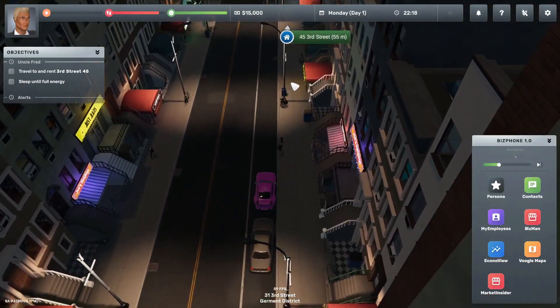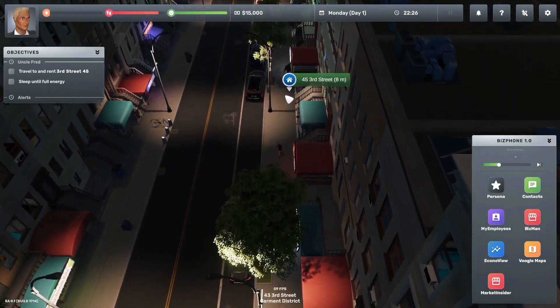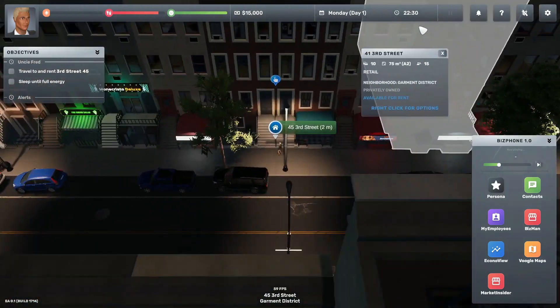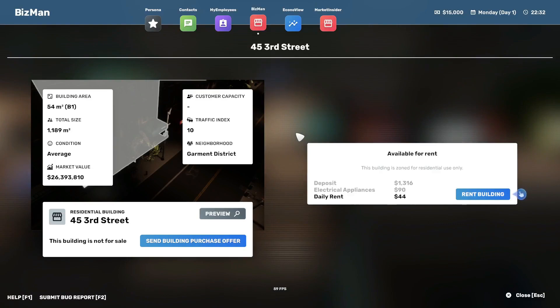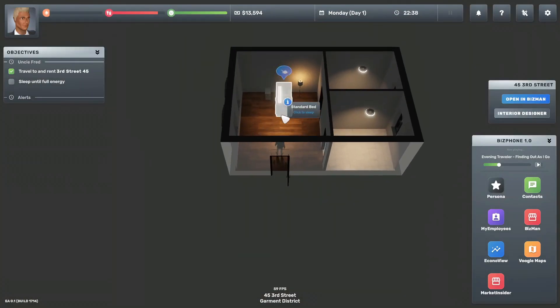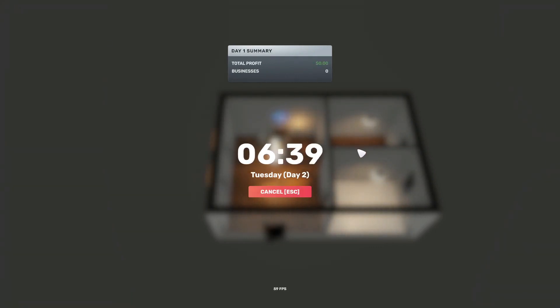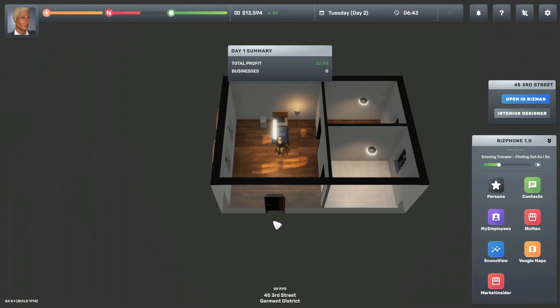You can hold down the left mouse button to guide your character wherever you want — they'll just infinitely run. Here's the apartment building. The tutorial indicator tells us to click "Rent Building." We can see the building's square footage, condition, and market value — 26 million. Let's rent it. Now it's telling me to sleep until full on energy. Start sleep: eight hours. Here's our daily summary. We've finished that tutorial step.